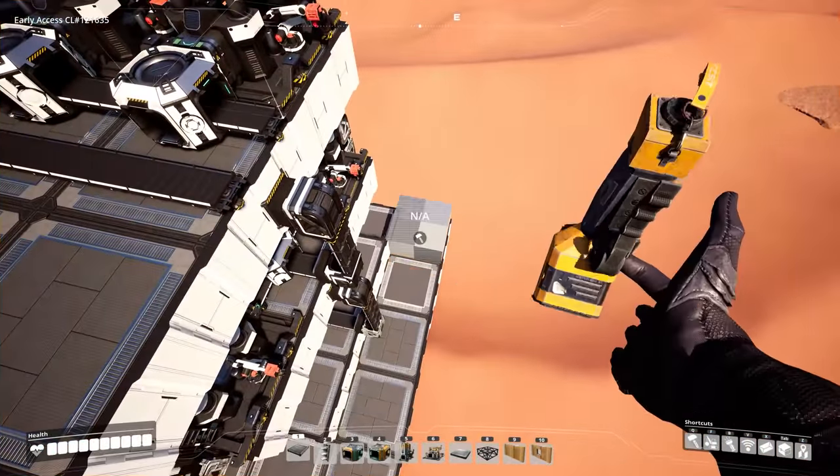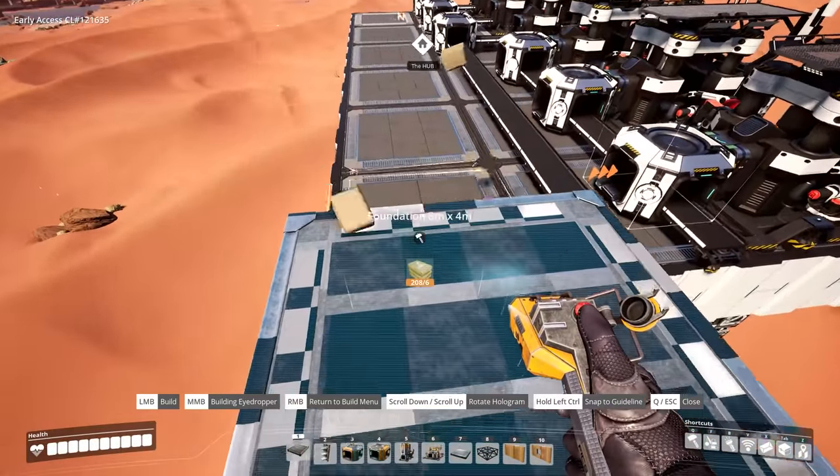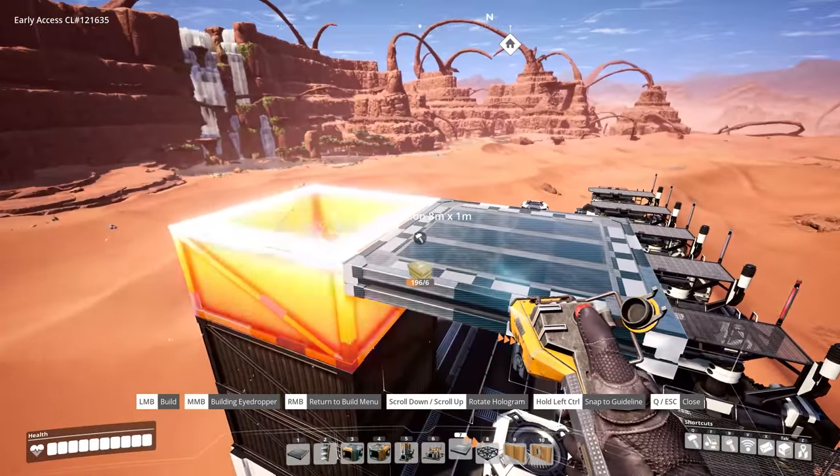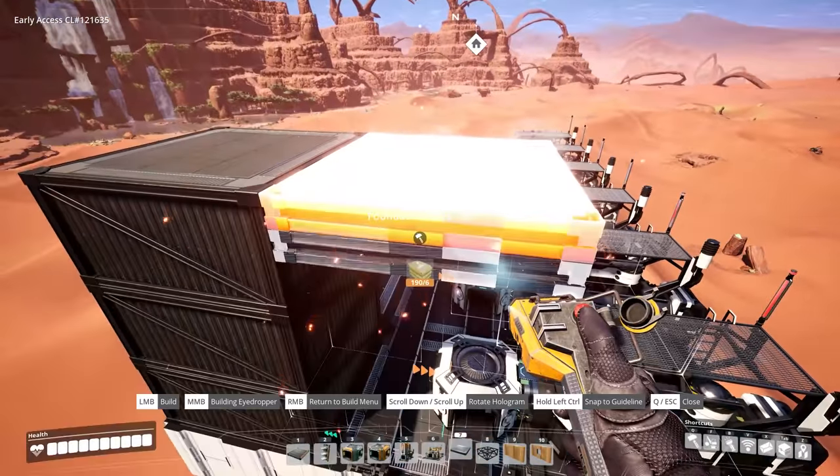Similar to the floor below, we bring up 8x4 foundations three times and then get our sandwich layer in place.